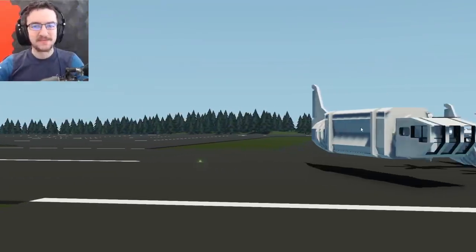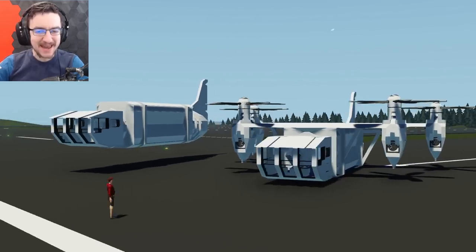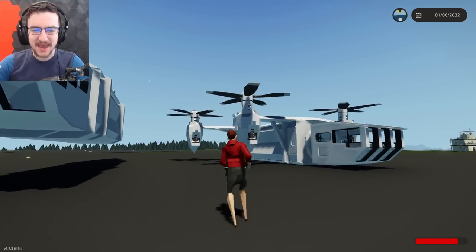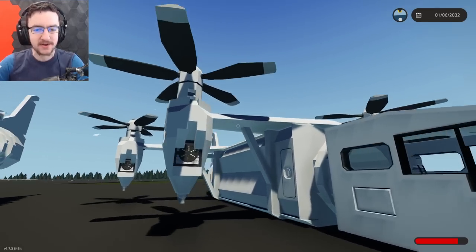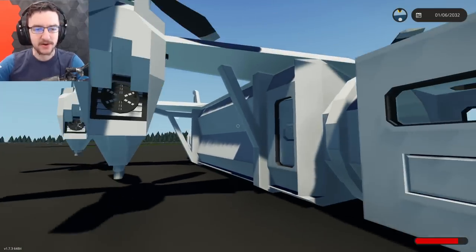Alrighty, hello guys! Welcome your faces back to another video on my channel. Today we are back in Stormworks yet again, and today we are back working on this machine right here. In the last video, we ended up adding these engine pods and also the wings. We also ended up actually adding these doors as well, and that is pretty awesome.